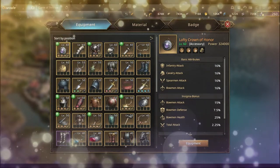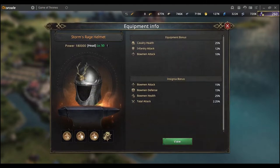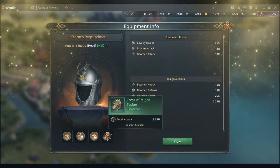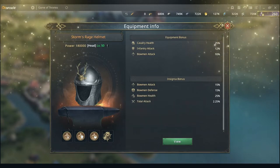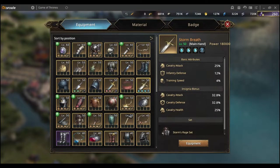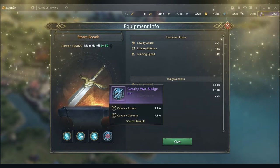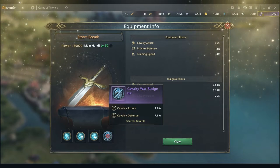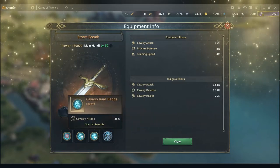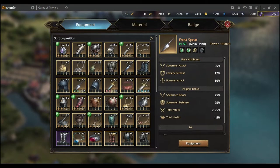For a single troop type, for example if we look at bow — which is what I am running — you can see I have an attack, a defense, and a health badge for my troop type, and for the fourth slot I've chosen a total attack badge which boosts my attack a bit. If you're running another troop type, you have the choice to put a war badge from the KvK shop, which is better than total attack because it gives defense as well.